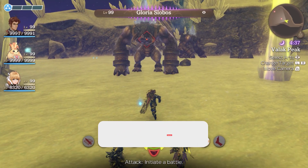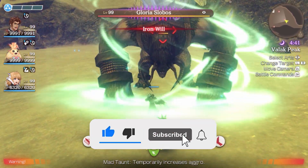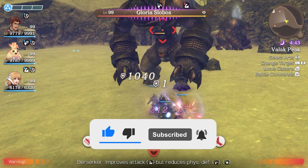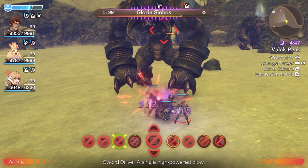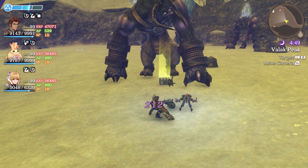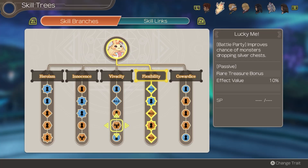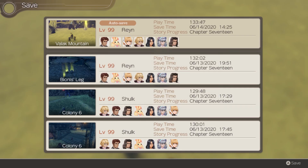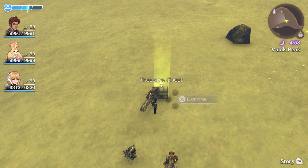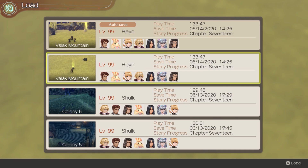Before we hop in, smash that like button and subscribe if you like this type of content. This guide is made for post-Mechon core, so if you are just starting out, please be warned that there are spoilers. All the armor drops come from silver chests. Make sure to equip the rookie skill Lucky Me to increase the drop rate of silver chests. One last tip is to save before opening a chest — if you did not get the results you want, just load back in until you get the drop.